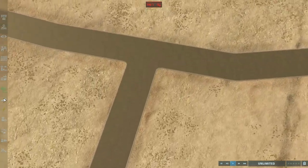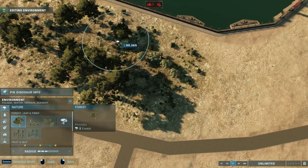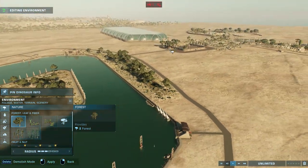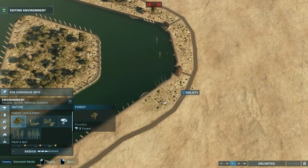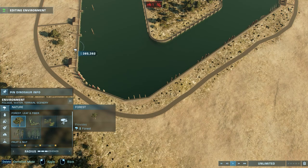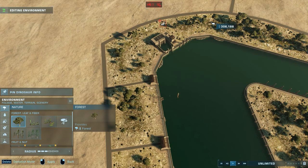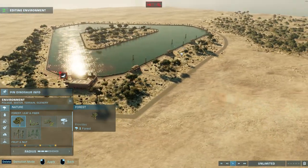Cool, so that area is going to be nice and lush. I just want to make sure that this area is looking really, really nice for the Mosasaurus and other animals that will be going into the lagoon. And it's a pretty big lagoon — it's a massive lagoon.